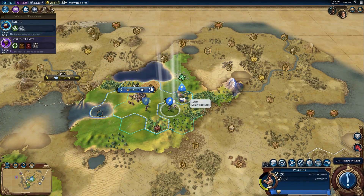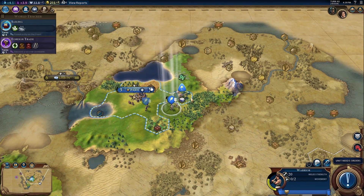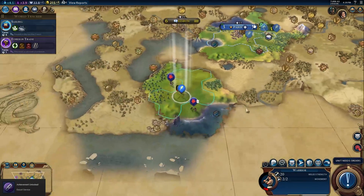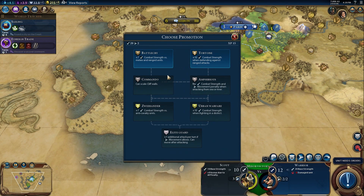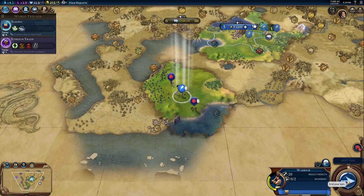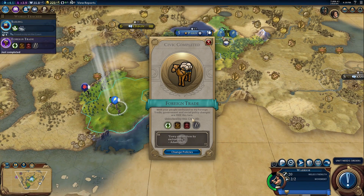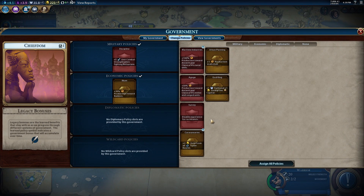My warriors can actually escort my settler - that's probably a smart play. There we go, escort formation. These guys need promotions - Battle Cry is pretty good, and exploring is pretty good too. I'm very happy about that. Now we've got some trade - we should build a trader and try trading with Candy. These trade routes can stack some really sick bonuses.